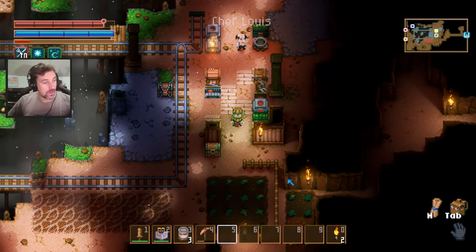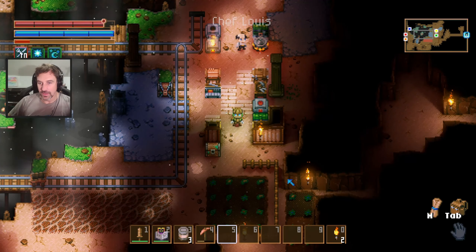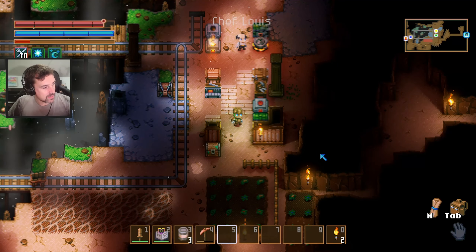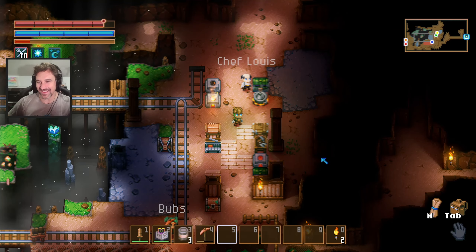Hey everybody, welcome to a brand new game. This time we're playing Core Keeper. We have your five favorite Core Keepers here: Hog, Bubz, Jenkins, Stein, Brother Joss, and Chef Louie. Also known as Sofa Kingdom.